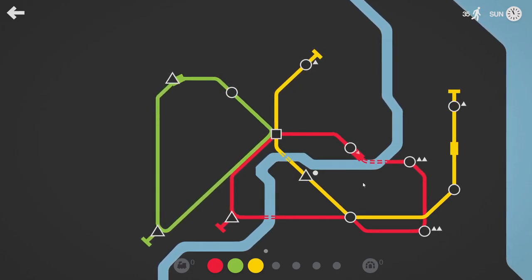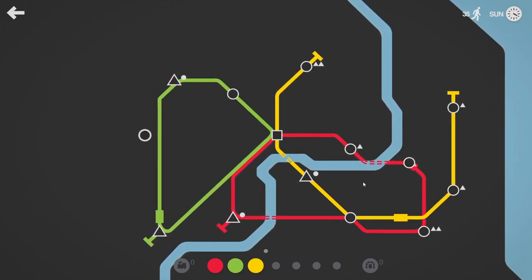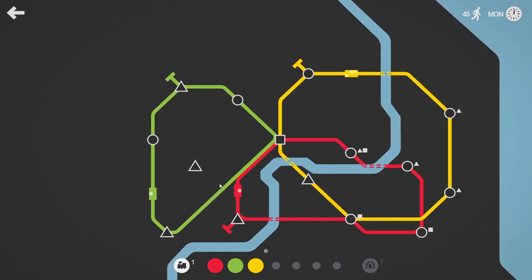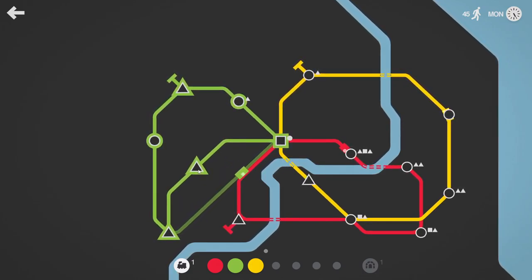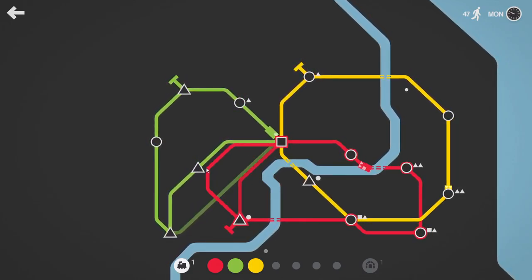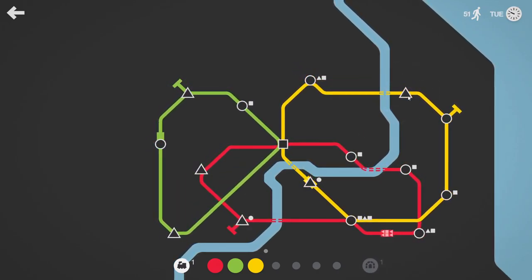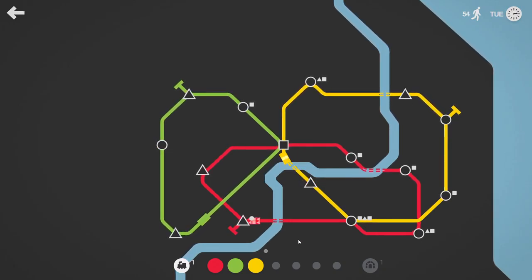We've already got four in a row. The other line's now got three in a row — that's good for the green line. Get some more tunnels and then we can loop that nicely. We'll give that to the red line. That's good for the other line. Another triangle in there.